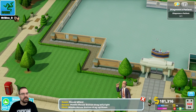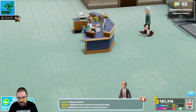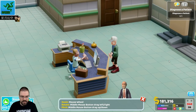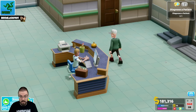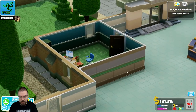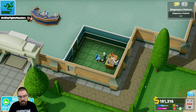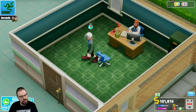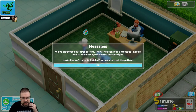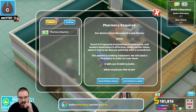Music's a little bit loud — let's lower the sound. Oh, we got a dude! We've diagnosed our first patient. The GP has sent a message — have a look at the message list in the bottom right. Looks like we'll need to build a pharmacy to treat the patient. Our doctor has discovered a new illness: grout. Grout is frequently transmitted in bathrooms, and modern medication is effective, unlike earlier times when it had to be dug out painfully with a screwdriver.